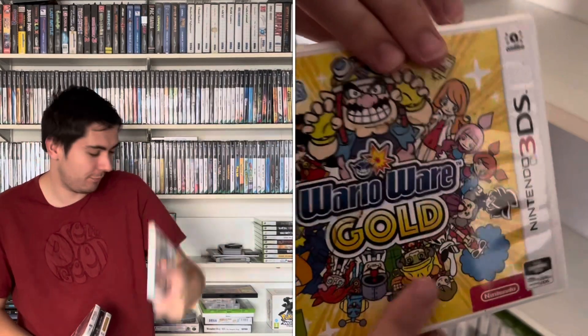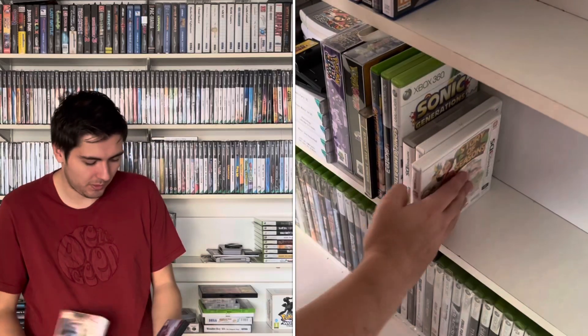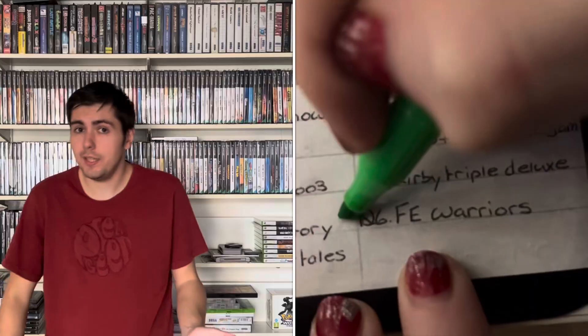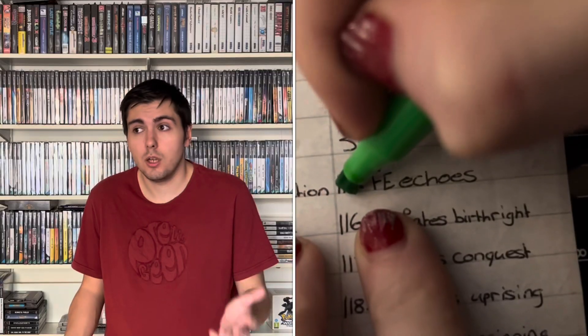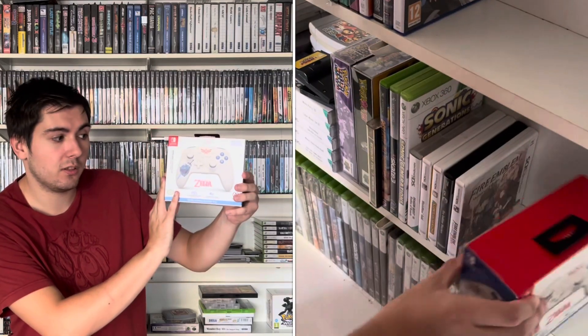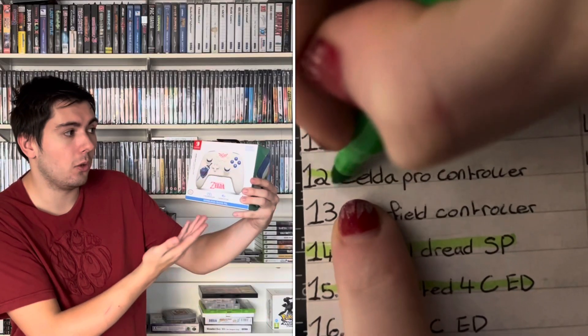WarioWare Gold — fantastic. Story of Seasons — another great game. We've got Fire Emblem Warriors and Fire Emblem Echoes, rounding off the CEXs in Cardiff. On the list it said the Pro Controller — a Zelda Pro Controller for the Switch — but it didn't specify which one. I meant the Tears of the Kingdom Pro Controller, but I picked up this one instead. I think that's going to take the place because it is a Zelda controller. It might not be a traditional Pro Controller, but it is basically a Pro Controller.